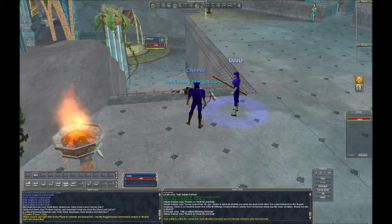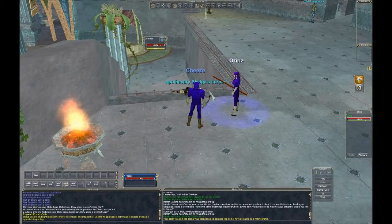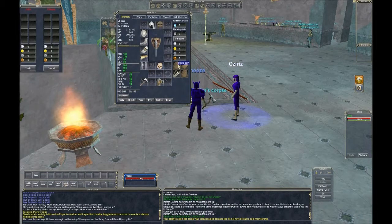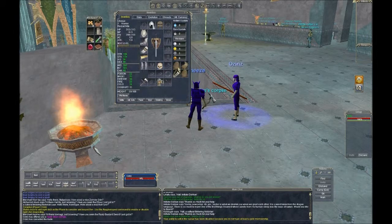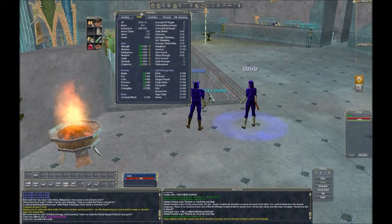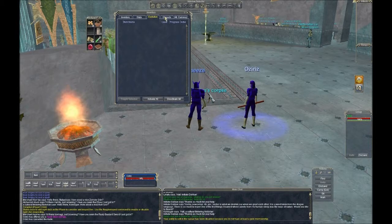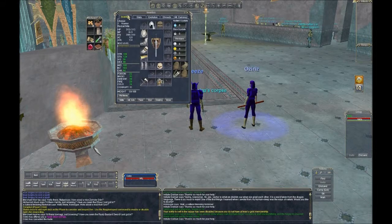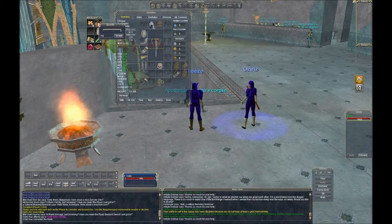The ability to sell in the bazaar has been disabled because you do not have at least gold membership. So while we're doing all this, we can get a look at how the inventory looks — the inventory is also my character screen at the same time. I have my stats, different resistances. There's a ton of stats and a ton of reading to do, and it's very easy to see that this game has been in development for so many years.